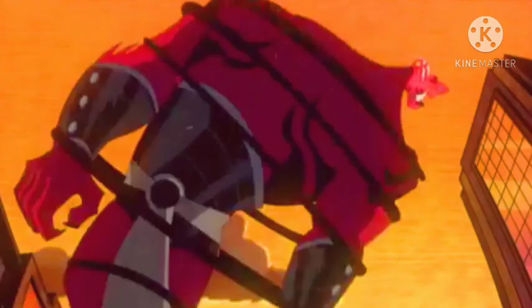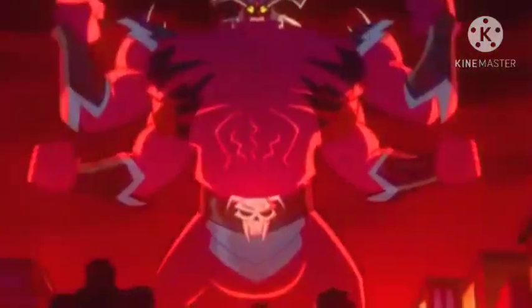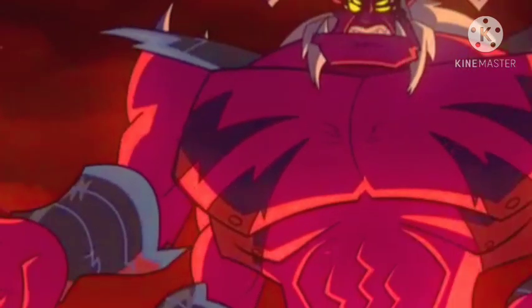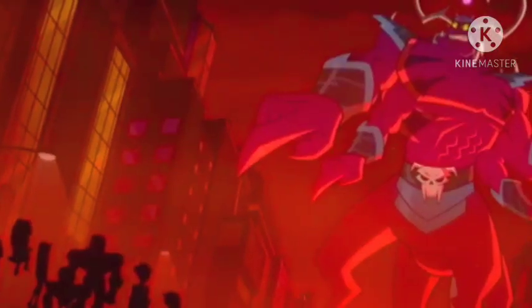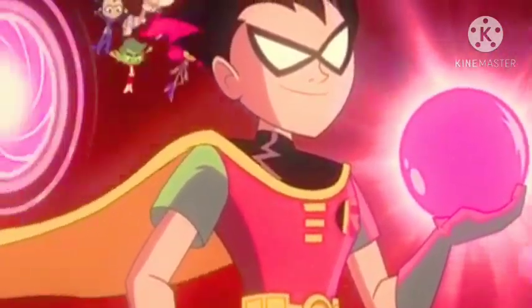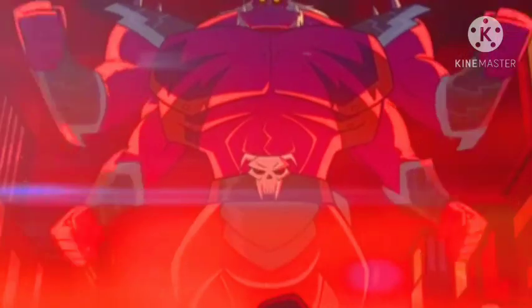Hexagon uses his power and defeats all the Titans. Raven 2003 says they must break Hexagon's gem to recover Raven's powers and stop him. Raven 2003 tells Raven she must eat the other Ravens to become very powerful. Raven ignores the advice and begins to absorb all the other Ravens to gather their combined power.